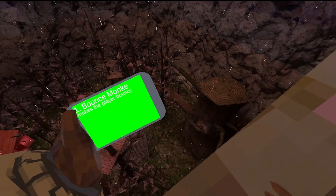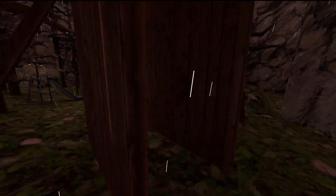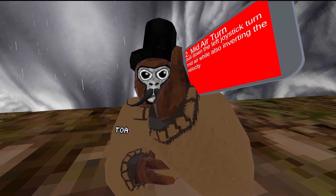First mod: Bounce Monkey. I just activate it and this is what it does — it just makes you go bouncing, bouncy bounce. Next mod: mid-air turn.